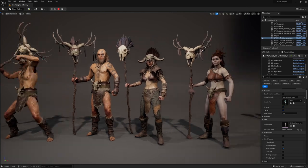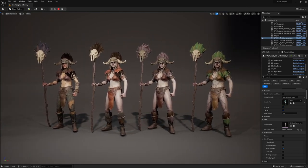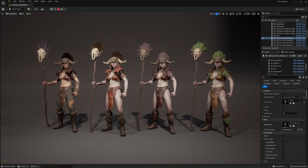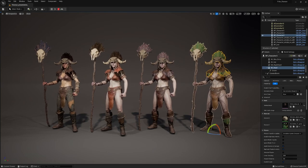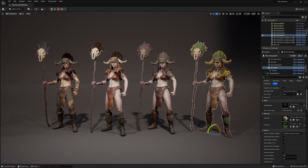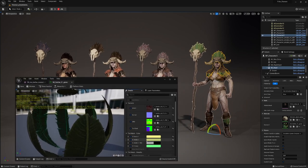Everything is tintable as usual with our products. For example, you can see different tint variations for the feathers, which then applies to all sub-components. There's a feather sub-material — pull it over — and this can then be distributed to the other modular pieces so they share the same parameters.